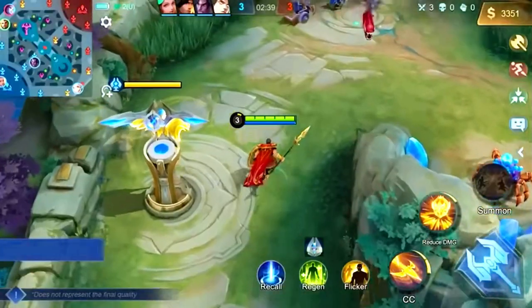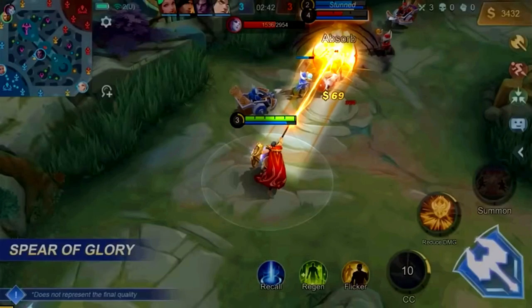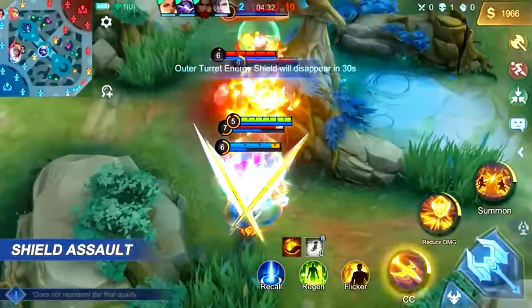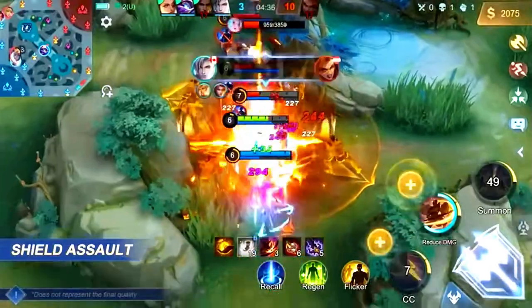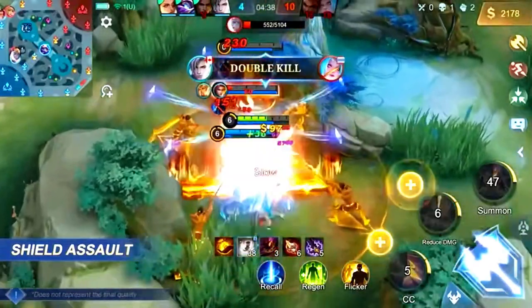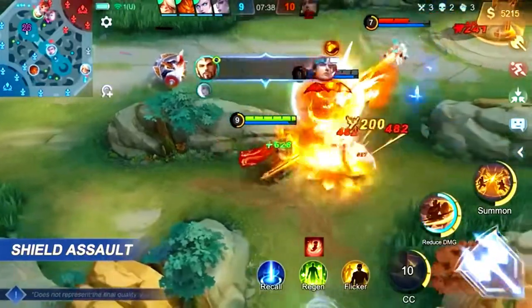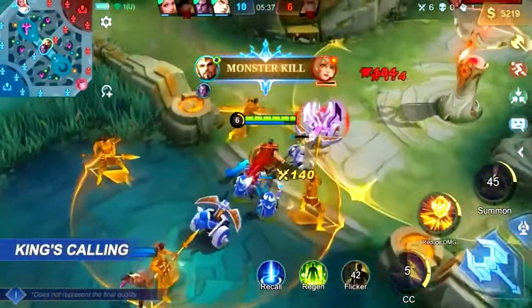Bro Tips. Since Spear of Glory stuns enemies hit by the tip, aim the end of the skill indicator at the target to more easily pull them in. Anticipate when the enemy burst is coming and use Shield Assault to minimize damage taken. Shield Assault's enhanced basic attacks benefit from attack speed, so Minzithar with a damage build can have incredible bursts in the late game. Target key heroes with King's Calling to cripple their mobility in battle.